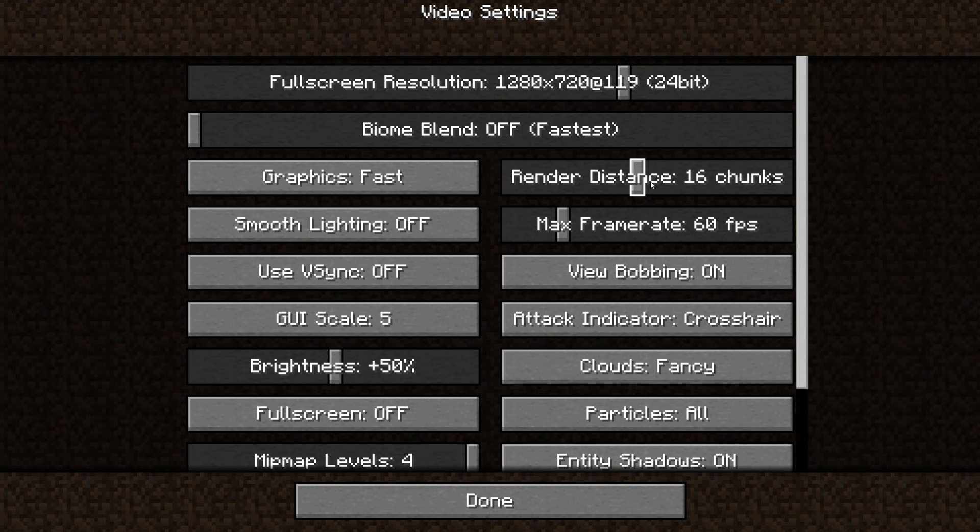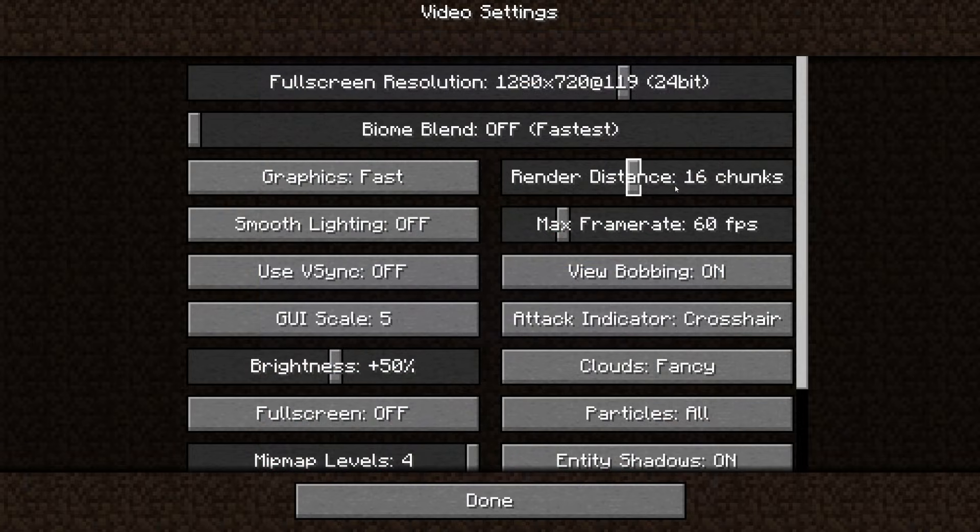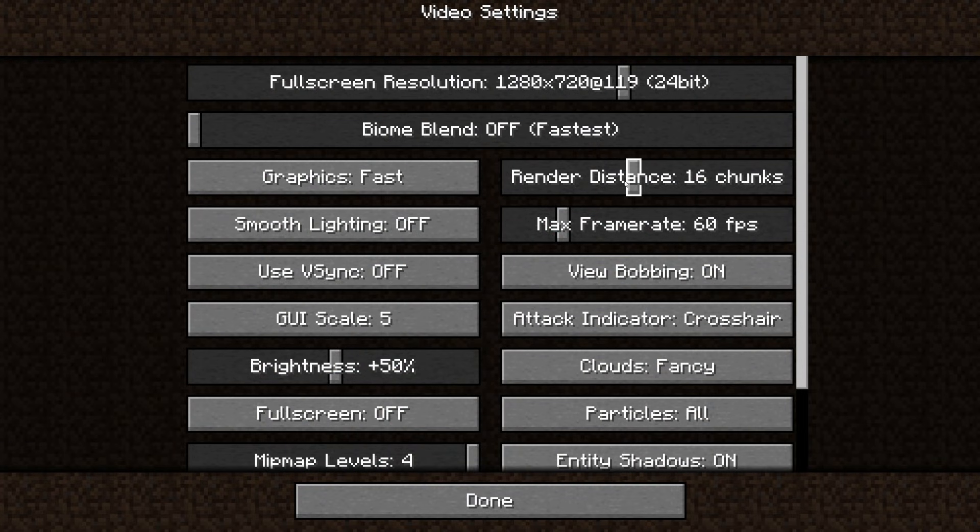The render distance setting is probably the setting you will change most in Minecraft. It affects how Minecraft looks the most in my personal opinion. This is going to affect performance the most out of any other setting in the game — basically how many chunks are being generated. What I do is change all my other settings first and then see how high I can get my chunks with the frame rate where I want it to be. On an older laptop, I was able to turn pretty much every other setting off and leave my render distance at six chunks and still play regular survival normally. As a good middle ground, I'll leave it at six for most lower end machines.